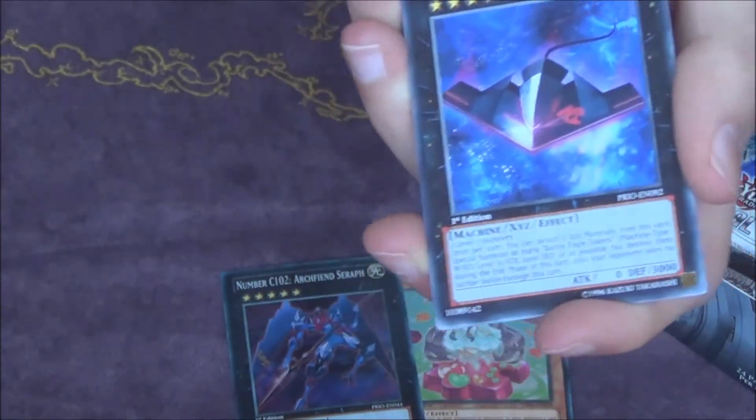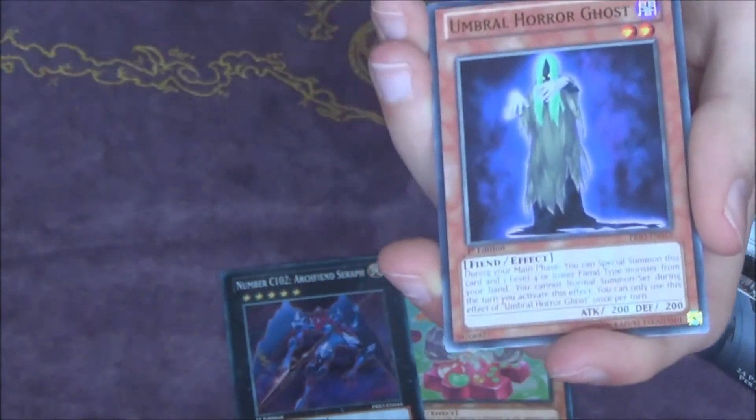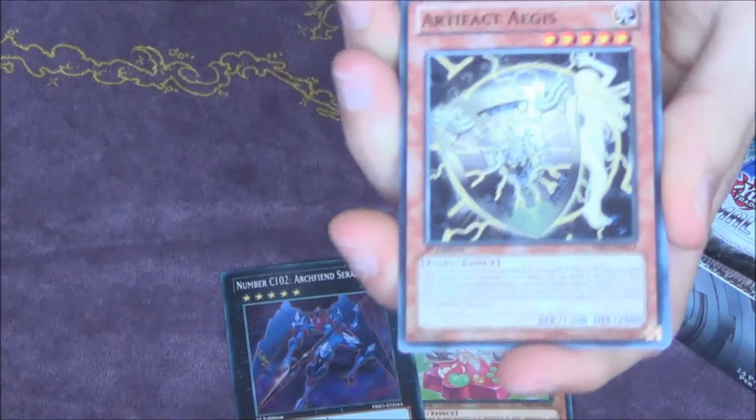Ragnar Zero is a rare, I believe. This could've easily been a secret rare, could've easily been a foil as well. So yeah, this is a Rank 7. We have a lot of awesome common cards in this set, which we haven't seen in quite a while.